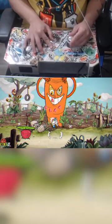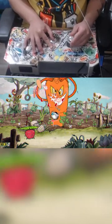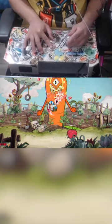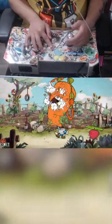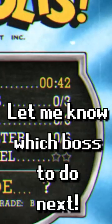I dodge the radish, and then I take a little damage on purpose — because when you take damage you actually do more damage, which helps me beat the boss faster. But guys, let me know how fast you think I beat it in the comments. 42 seconds — not bad!